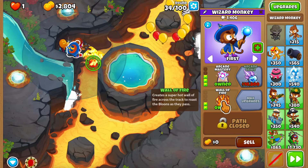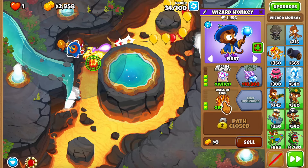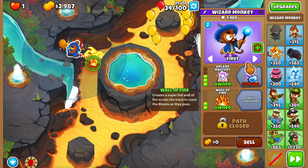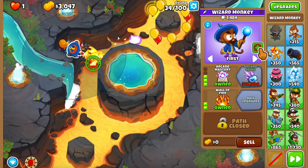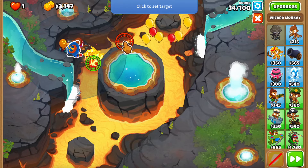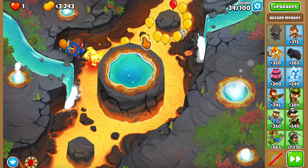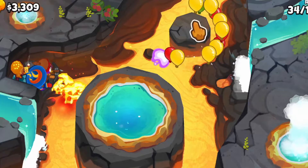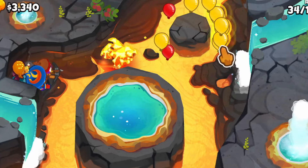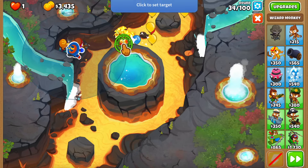Let me try something. Whenever you combine the wall of fire with the top path - the 5-2-0 - you get an ability that lets you target the wall of fire wherever you want. My question is: if I set the wall of fire towards the rightmost side of its range, can it damage bloons making their way around the first pillar? And the answer is no. That would have been a little too much, but it was worth a shot.